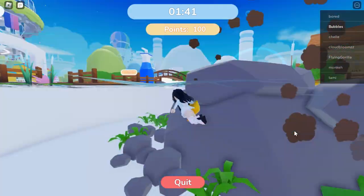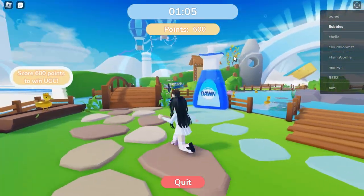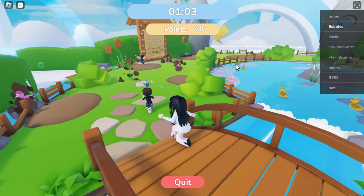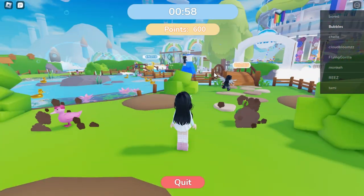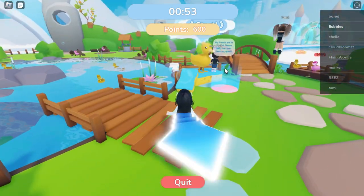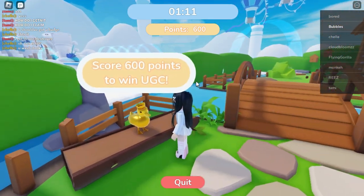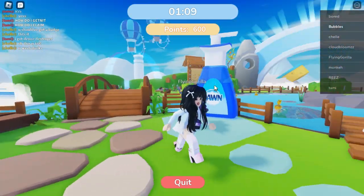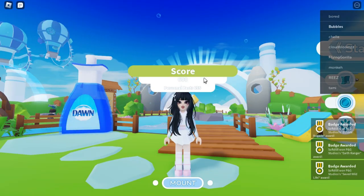There is a timer on the top — some ducks give you extra seconds. I recommend getting only the golden ducks because it doesn't really matter getting the other colored ones. It's just way easier and you don't even need that much time to get to 600 points. I got 600 points, which is the requirement for getting this UGC item, so I'm just going to wait till the timer runs out.